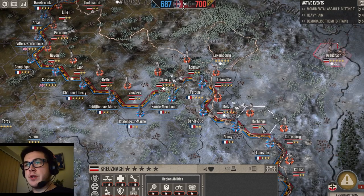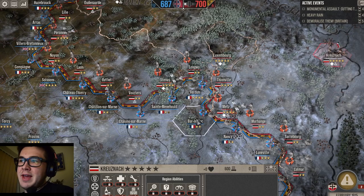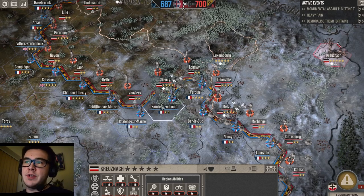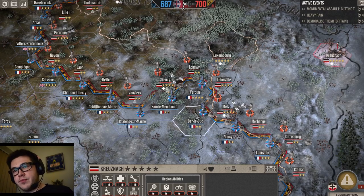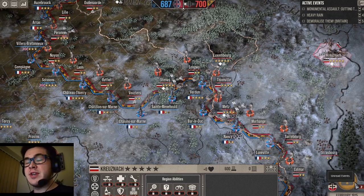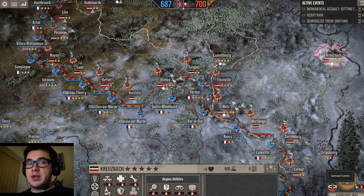In the next turn, whatever is left of this army after it's come through here will help with repetitive attacks against Bar-le-Duc and encircle Verdun — and do what the Germans were unable to do in World War I, as well as the Franco-Prussian War.